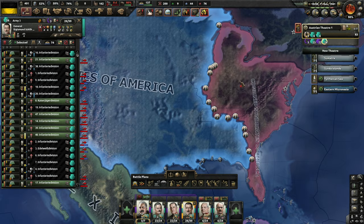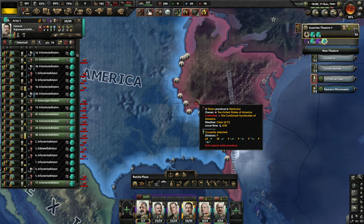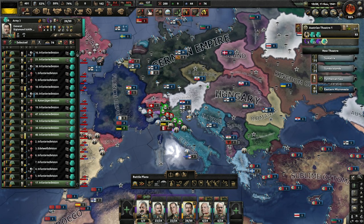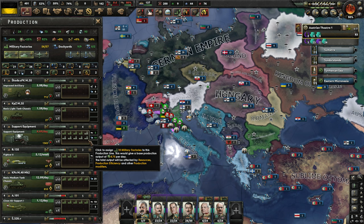Let's see what's happening in the US. Looks like the United States of America has pushed into Georgia, Tennessee, and western Kentucky. They've taken most of Illinois — I think freedom and democracy is going to win over there. We've got some free military factories here, and we really need to get caught up on support equipment.